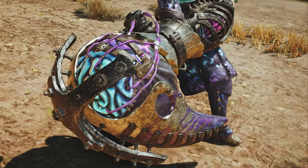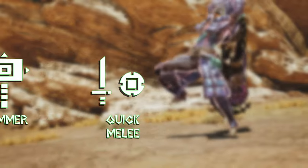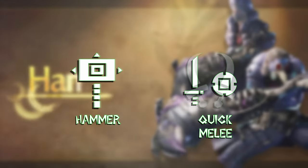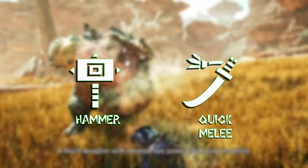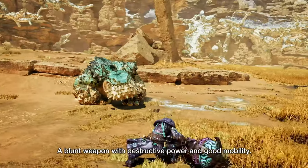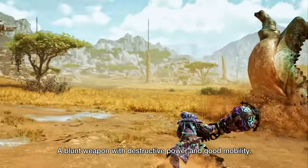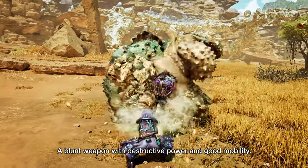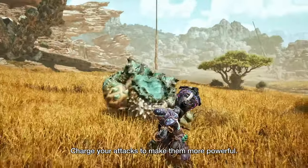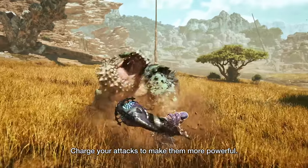The seventh combination runs the Hammer alongside any quick-hitting melee weapon — for example, Sword and Shield, Dual Blades, or Longsword. My thought process is a two-parter. First, you can get a KO with a Hammer, then swap to your other weapon and go into a Perfect Rush, a Blade Dance, or a Helm Breaker — and that's just too good not to consider.